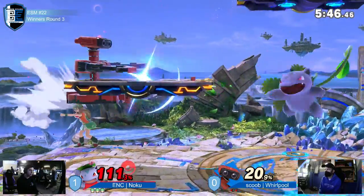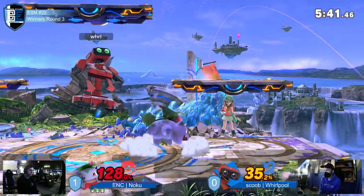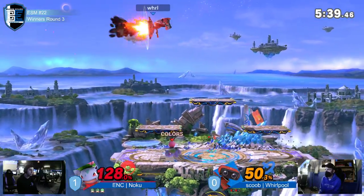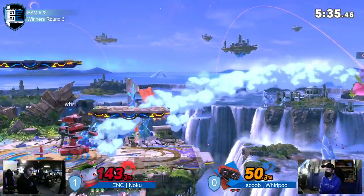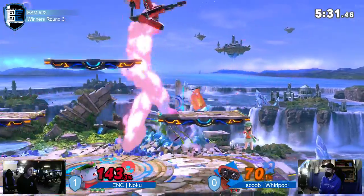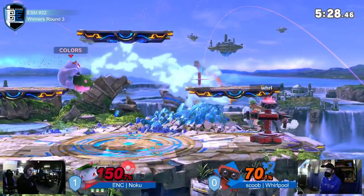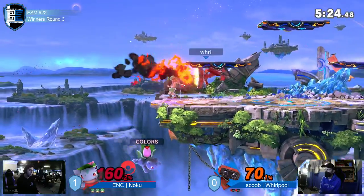In game one Noku was doing a great job of not getting hit by these landing aerials, but now he's jumping and trying to anticipate it — why would you need to jump? Up-b is a fantastic anti-air option that you don't have to commit to like that. He had a jump, he had no invincibility, and Whirlpool just wasn't expecting him to get all the way back onto the stage.